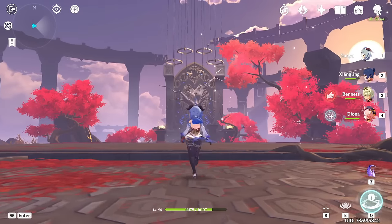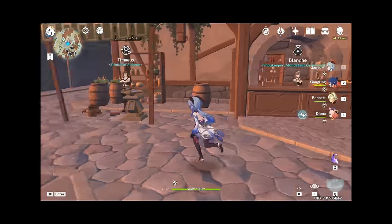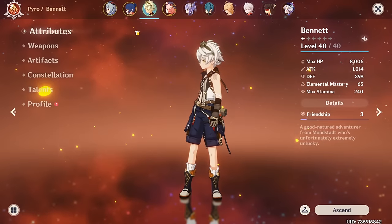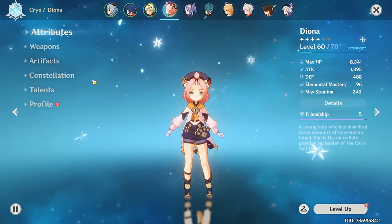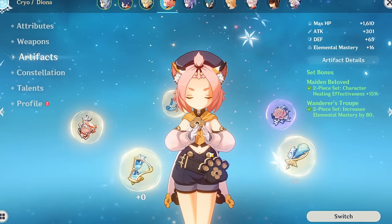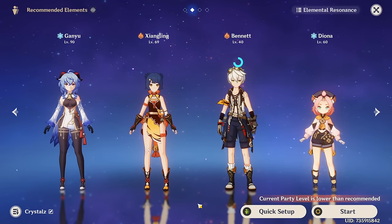What are those, and where are they hanging from? So we used around 40 condensed resin. Let's take a look at what we actually got. I'm going to build Bennett last because we need to use the strongbox to get Noblesse pieces. I'm going to build Diona first because I think she'll be the easiest to build.